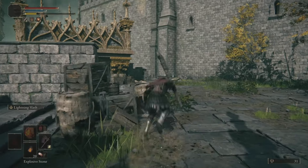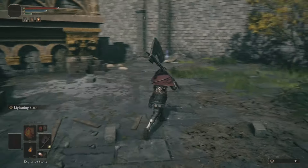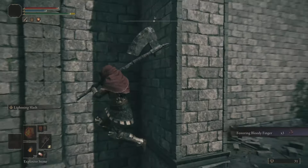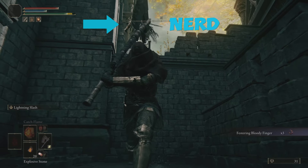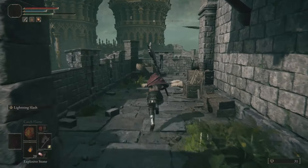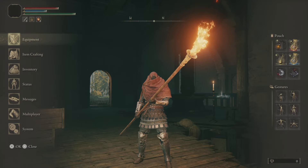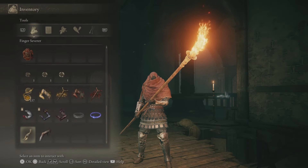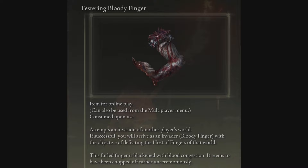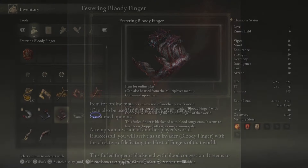You can find this item from several vendors in the starting areas, namely the vendor in the Weeping Peninsula and the vendor just outside of the Mistwood near Fort Haight. Both of those vendors will sell you several Festering Bloody Fingers for 1,000 runes, and you can use these as a one-time consumable item to invade the world of another player.